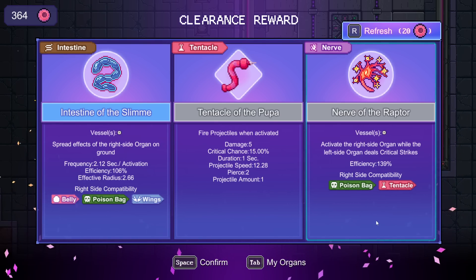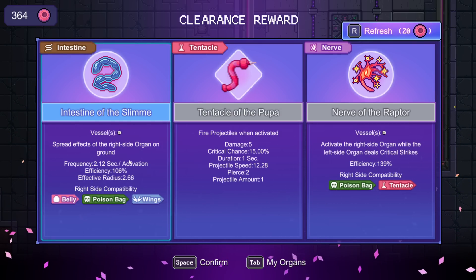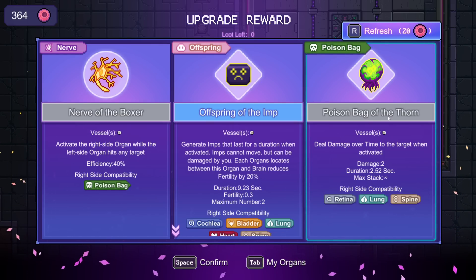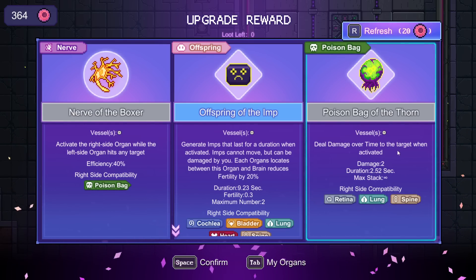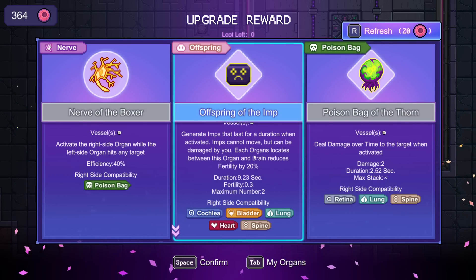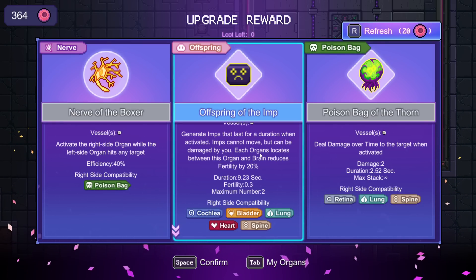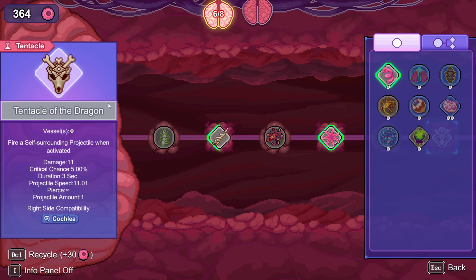Raptor on crits, poison bag or tentacle — tentacle again. Slime with poison bag or wings or belly. I'd enjoy a slime build too with things on the ground. The imps are here — this is always busted. Box but not with only poison bag, sorry. What does bag of thorns with lungs mean? I guess whoever is affected gets the lung effect. I thoroughly want this because I already have lungs. I'm going to go with the offspring of the imp — if I can get this rolling I'll definitely combo into madness.